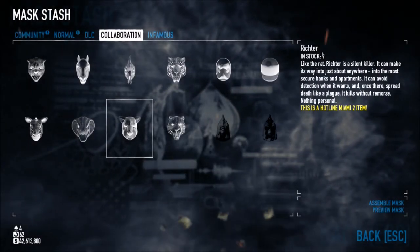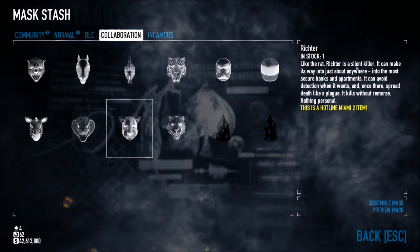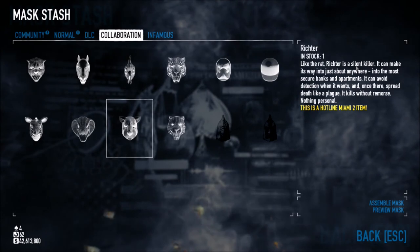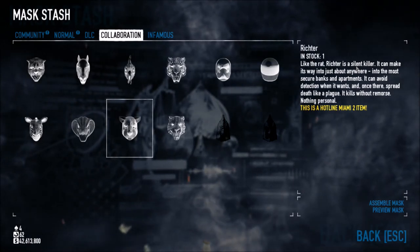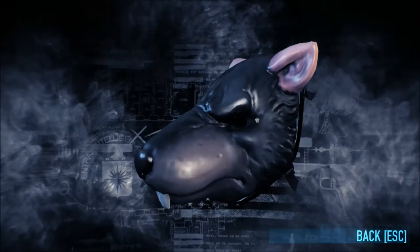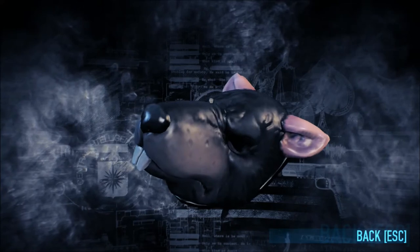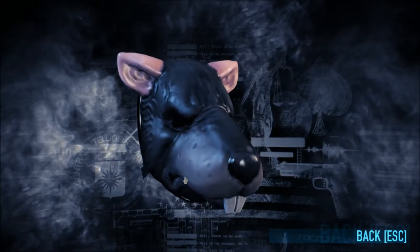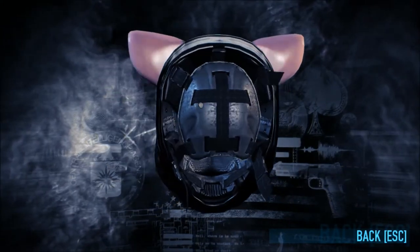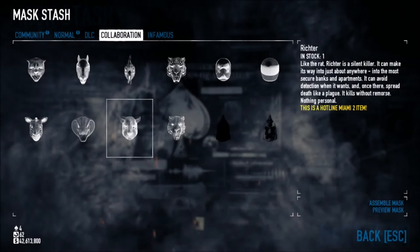I don't know how to pronounce this name, I'm just going to say Richter. So like the rat, Richter is the silent killer. It can make its way into the most secure banks and apartments, can avoid detection when it wants, and once there, spread death like a plague. It kills without remorse — nothing personal. This mask probably gives you a bit of a stealth bonus, if the masks give any bonuses at all. I still don't know if masks give you bonuses, but I like this one. Since masks are such a big important part of Hotline Miami, Overkill really had to step up and make some really nice detailed masks.